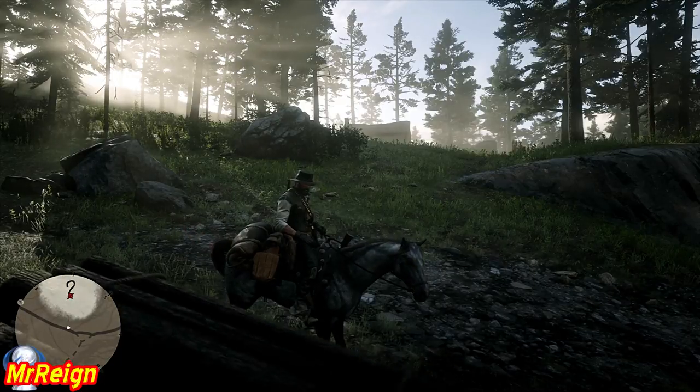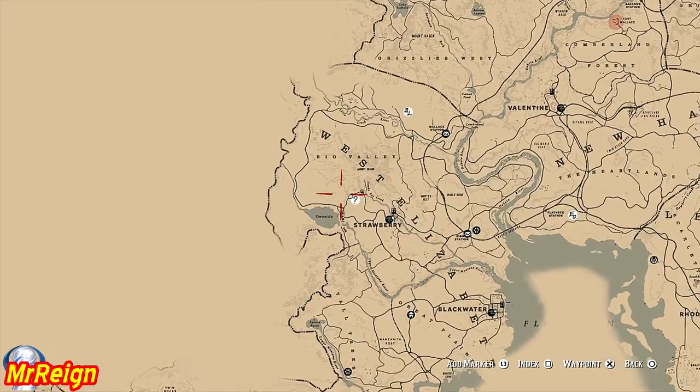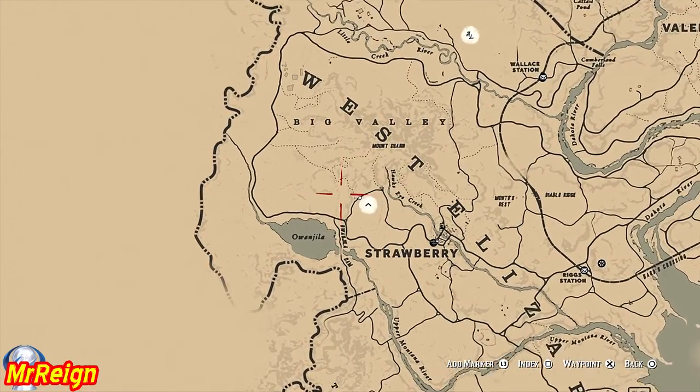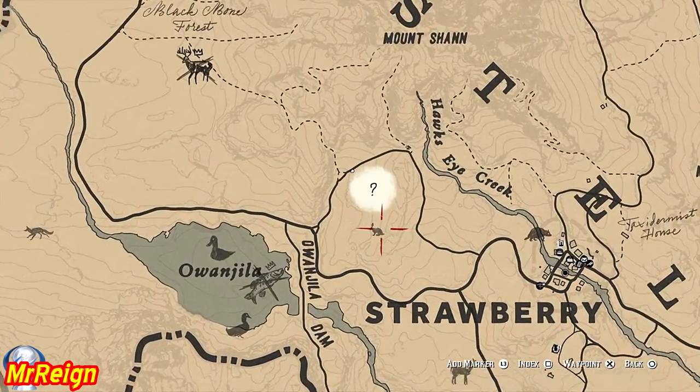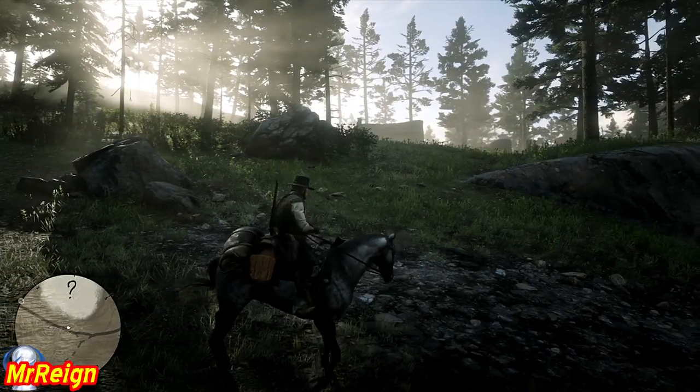Welcome back, guys. This one we're going to be going after all the rock carvings. This is called Geology for Beginners, and it's going to require you to locate a whole bunch of rock carvings scattered around the lands. To initiate the quest, we're going to head down just to the west of Strawberry.